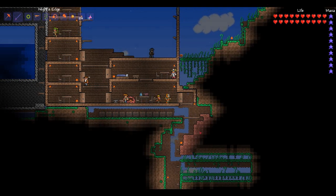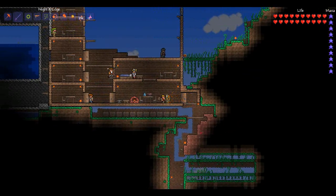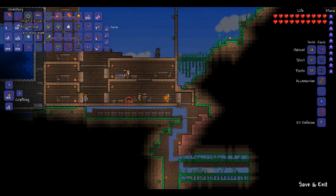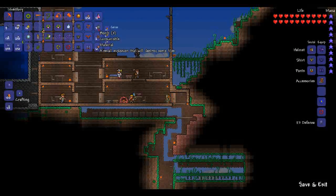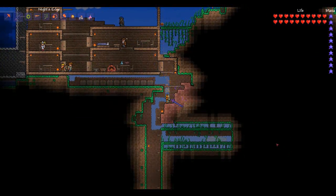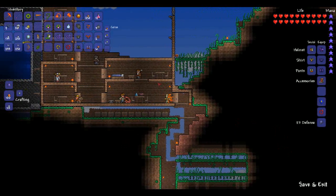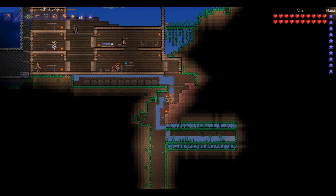Hey everyone, this is Unknown Loner doing a Terraria video on the 1.0.5 update. First of all, there's the new item Night's Edge. What you need is the Blade of Grass, the Muramasa, the Hellstone blade, and you also need the Light's Bane, which is the Demonite sword.